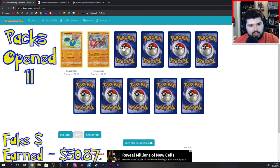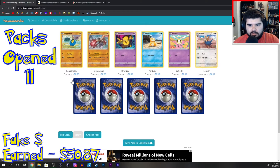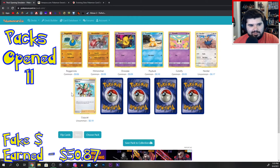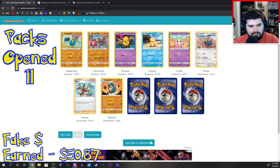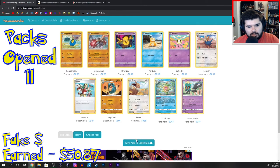Roggenrola, Hitmonchan, Drowzee, Psyduck, Cutiefly, Herder, Copycat, Palpitoad, Eevee, Ludicolo. And Marshadow.